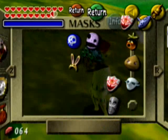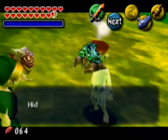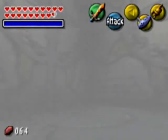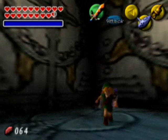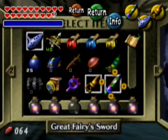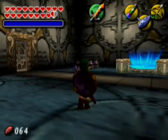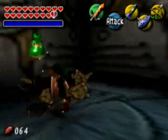Doing all the dungeons unlocks the final mask. Now if you're going to skip a dungeon — if you just want the heart pieces and we could skip a dungeon and go in to fight Majora without the final mask, which I will be doing — I think an alternate video of fighting Majora without the final mask. Then this is the one you want to skip; this is gonna be the hardest one.